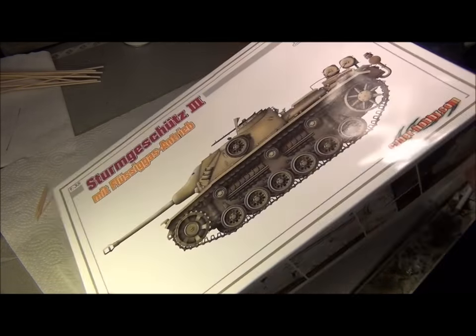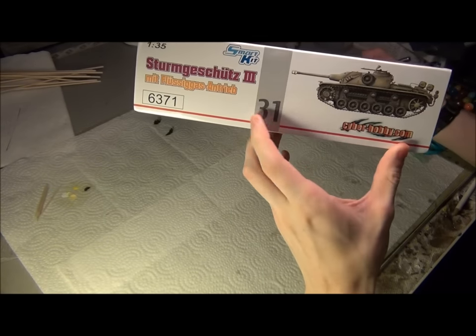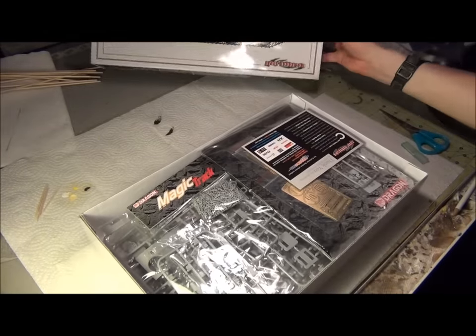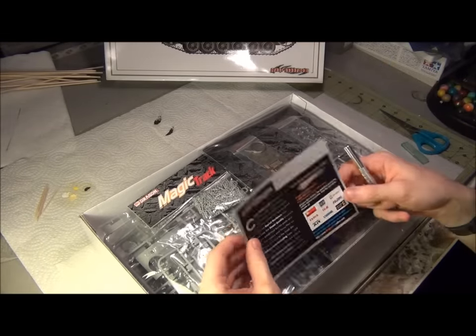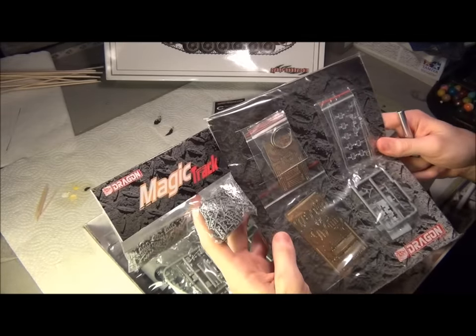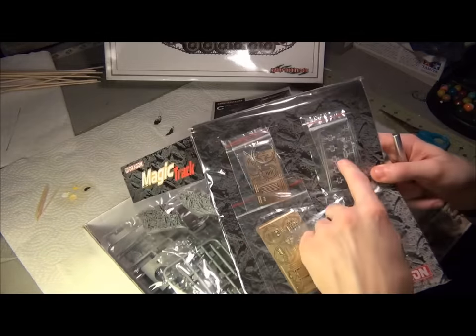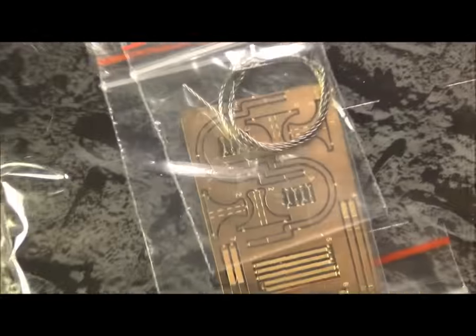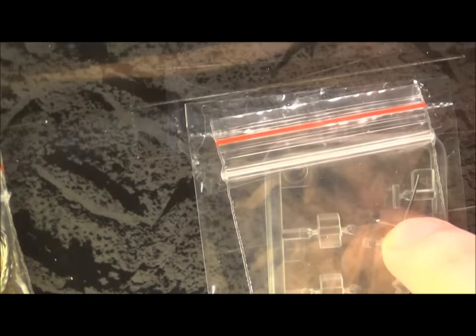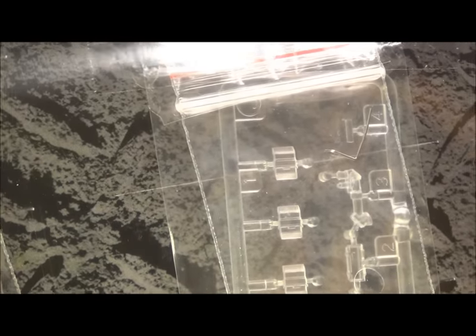Alright, so let's open this up. It's kit number 31, so Dragon probably makes a lot of Stugs like this that are kind of one-offs or similar vehicles. Here we've got the magic tracks and all the photo etch options. Here we have some kind of piping for the fuel tanks on the back, and you can see the little metal things there — actually a couple of them in there. That's the kind of stuff you might need to solder to actually get nice. Also see all the periscopes in there — there's a lot of them because it's got the Stug cupola.